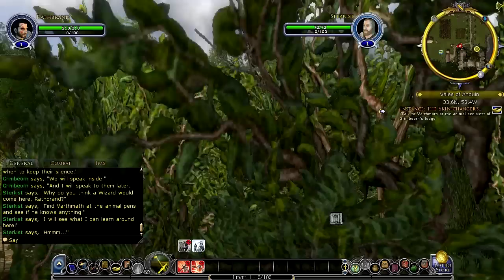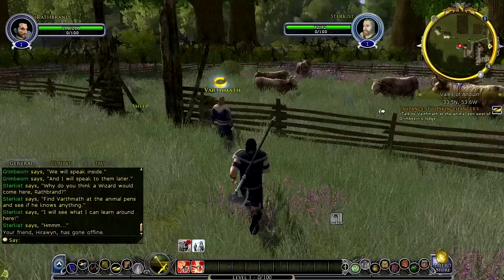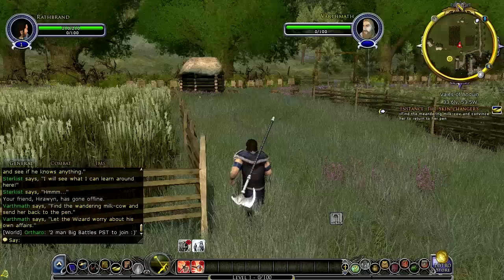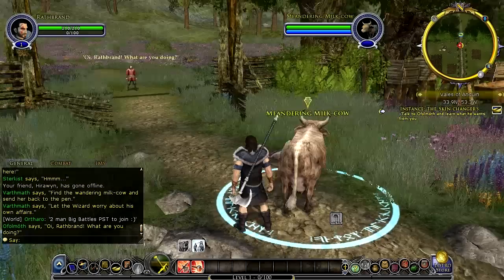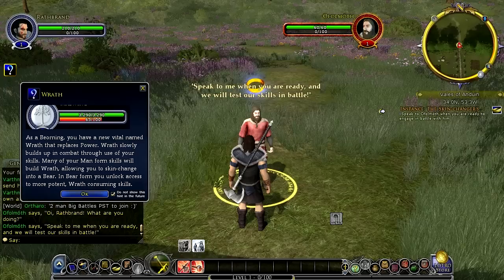I'm really excited to get back in and look at this gorgeous, beautiful scenery — just look at this, holy cow. Turbine has done a fantastic job over the years bringing Tolkien's world to life. Let's go find this meandering cow — this is one of those 'go find this, go do that' type quests, which is totally okay. I can see the meandering milk cow, and now we've got to talk to this NPC.